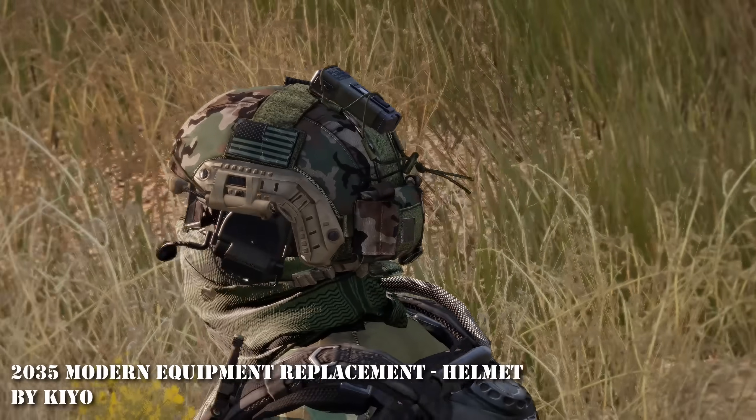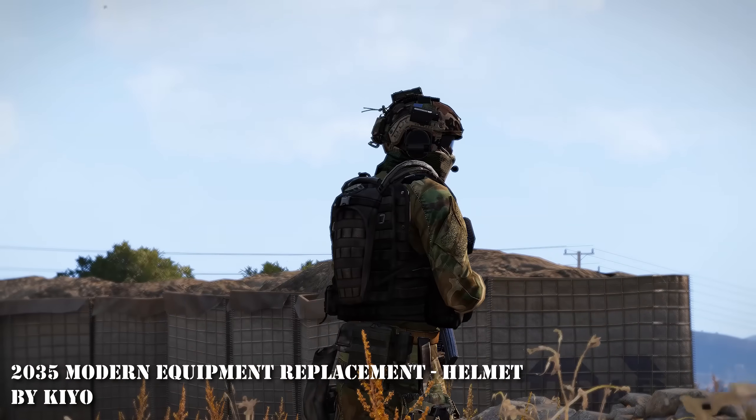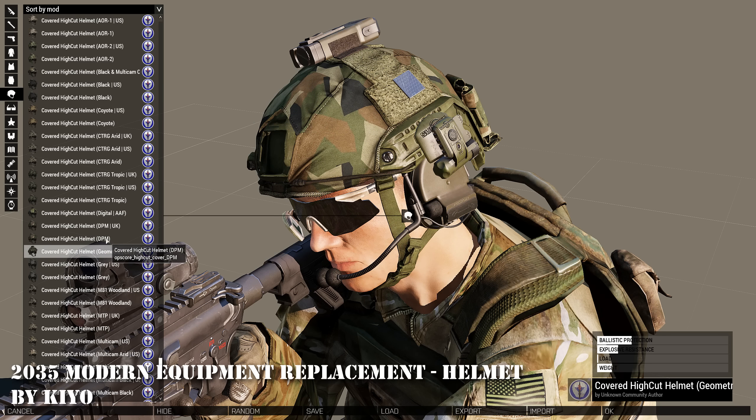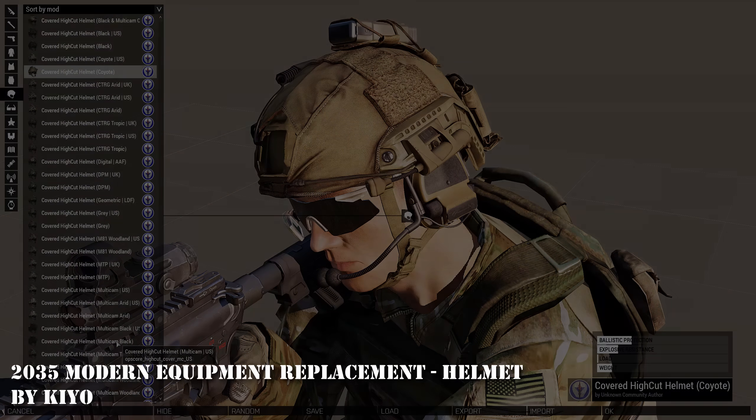At 24 is 2035 Modern Equipment Replacement Helmet. This is, in my opinion, one of the best vanilla asset styled helmet packs. I love the texture work on the helmets and the helmet covers, and there's a metric shitload of different camo schemes that just fit about every type of scenario and mission.